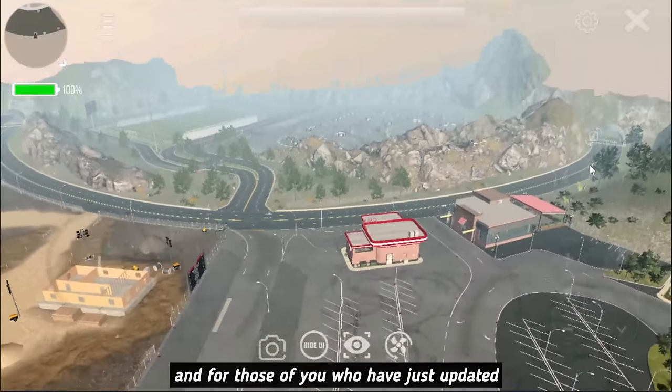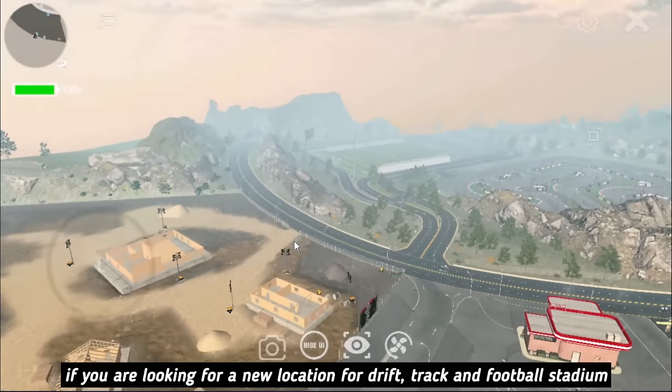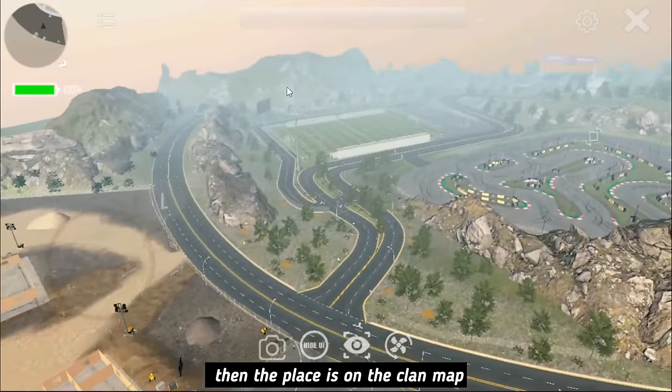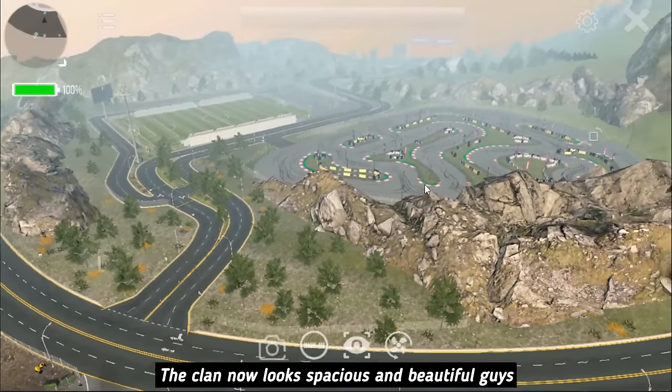For those of you who have just updated, if you are looking for a new location for drift, track, and football stadium, the place is on the clan map. The clan now looks spacious and beautiful.